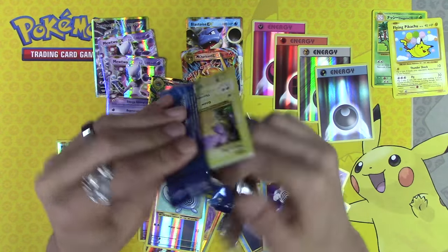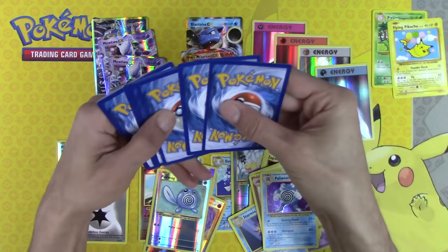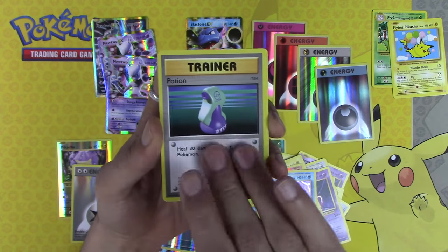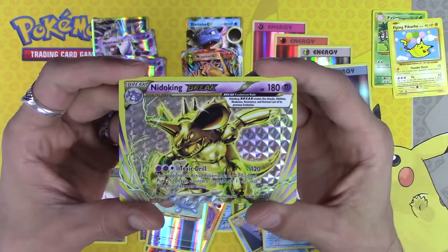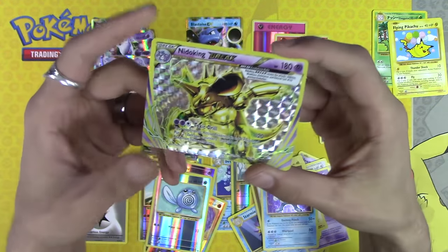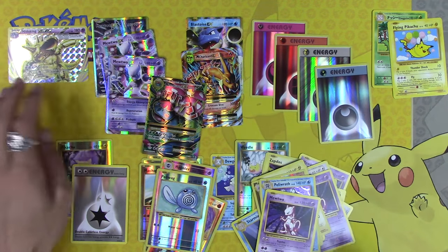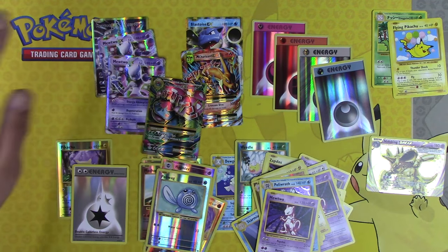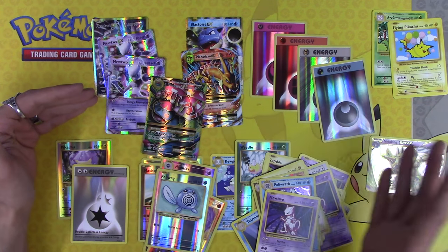Last pack. Green code, but we're not gonna complain. Machoke, Potion, Maintenance, and a Nidoking Break. Even though we hit a green code, we still hit the Break in this pack, with another Mewtwo. Twenty packs, five pre-release kits — six EXs, which is on par or better than an entire box. You typically don't see this many EXs in a box.